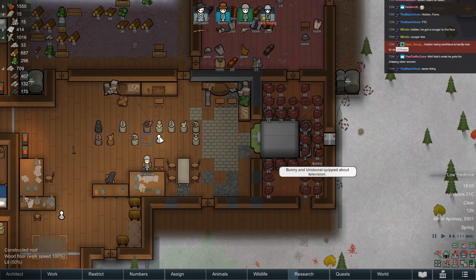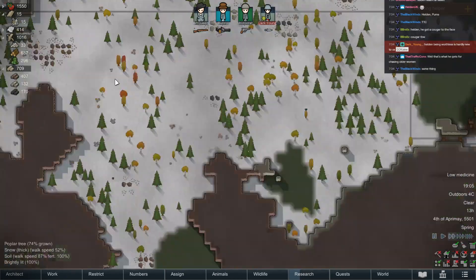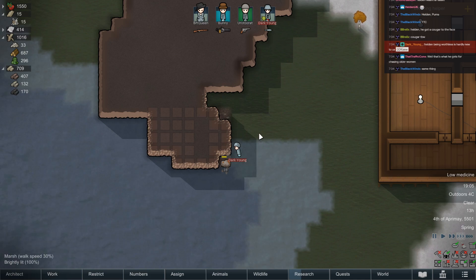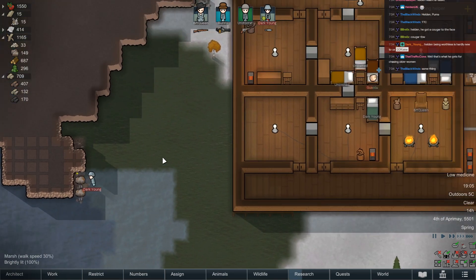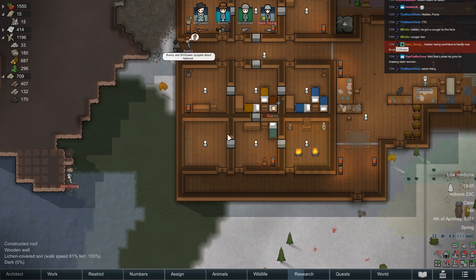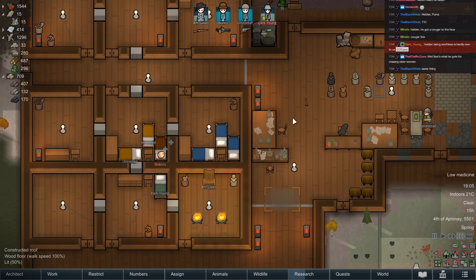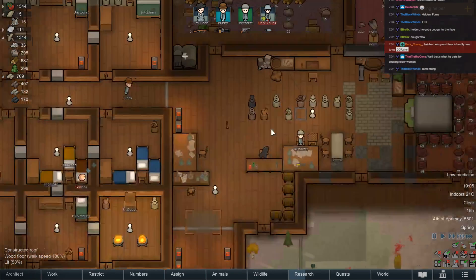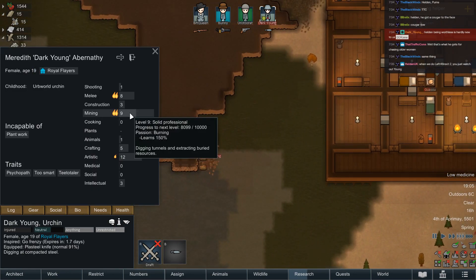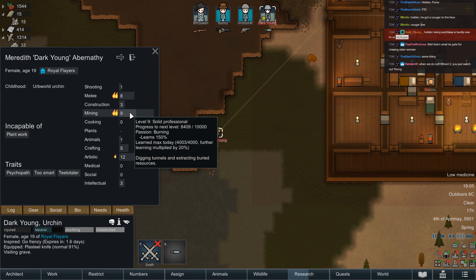You know what I like? Nobody at all getting food poisoning. I need a heck of a lot more steel though — well, that's why we're mining it. God, look at the man go. Born to mine. And being too smart really helped him — when we got Dark Young, wasn't he pretty rubbish at everything?